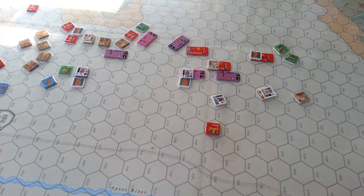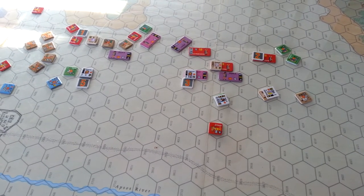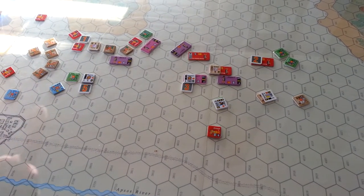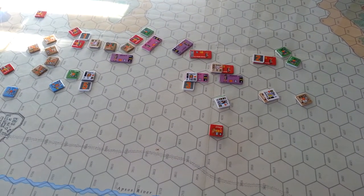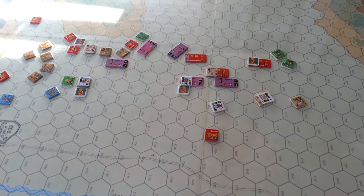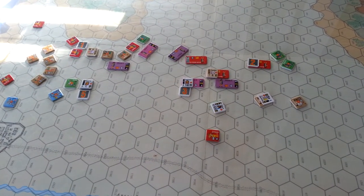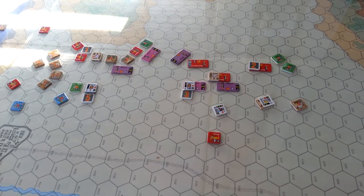The Macedonians opened up by moving their auxiliaries out and the Illyrians did the same. They moved their cavalry and auxiliaries on either flank. The Macedonians on this side had a refused staggered flank of light infantry and they moved up basically in formation.